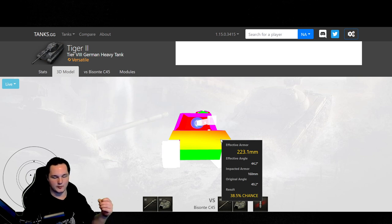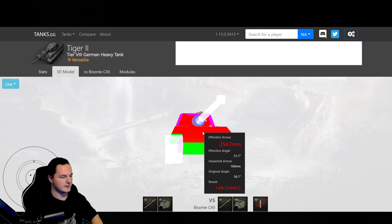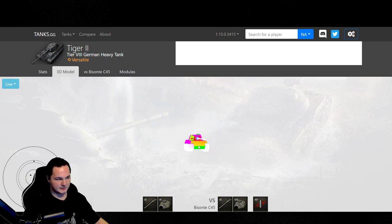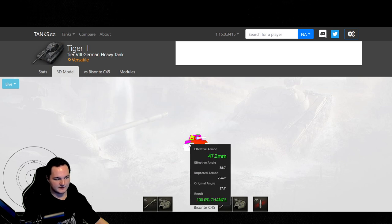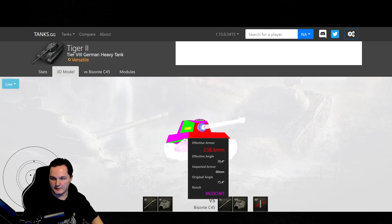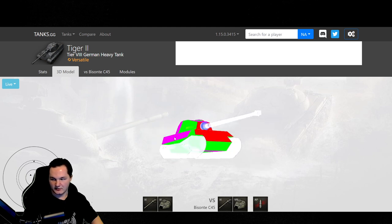It's not going to be the best performer — it just is what it is. For everyone who would like to know, you can actually aim underneath the tracks of the Tiger 2, so if they're side scraping from a little distance away, just aim for that little arm bar that comes up at a really weird slant. All the Germans had the same issues except for the tens, because they have this slant in the armor.